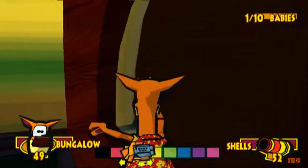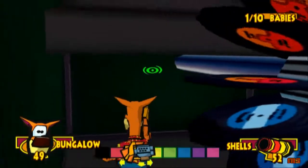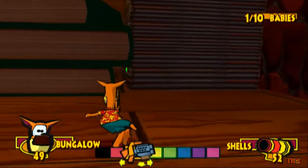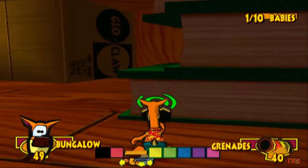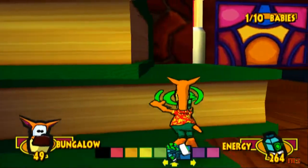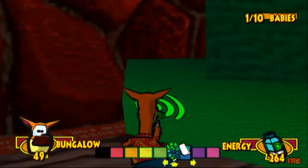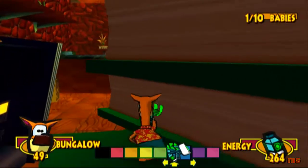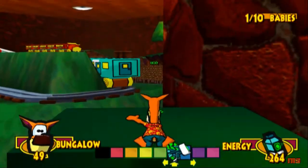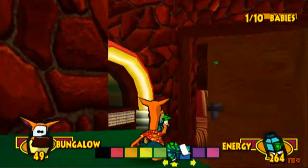One baby of nine in the Rumpus Room. There is a secret to the Rumpus Room as well, which I will tell you very shortly. I'm going to stay as Bungalow for now because you do need him to get up places. Jumping up a stack of books — because that's freaking awesome. We've got a giant pinball machine and a giant train set. Just so good.